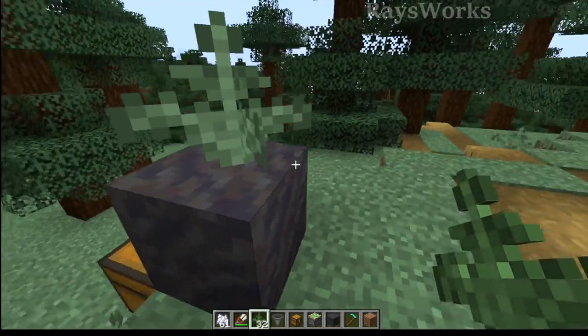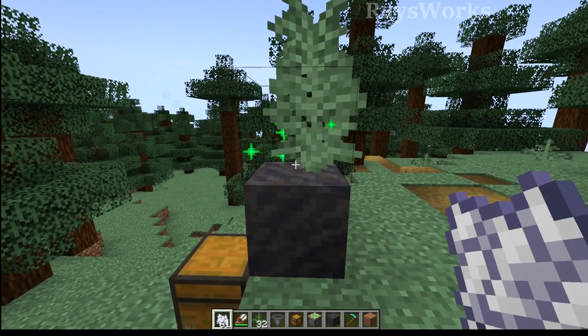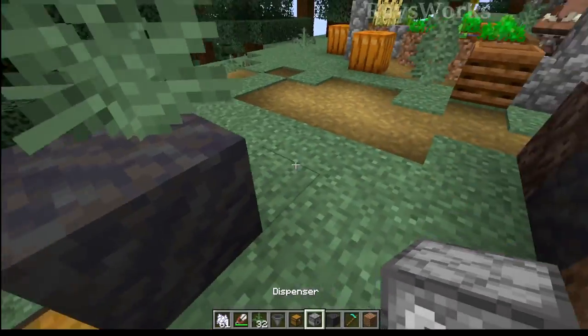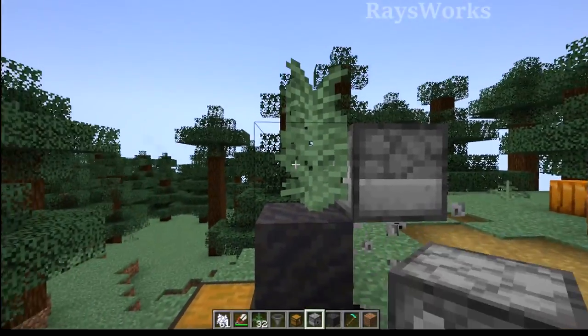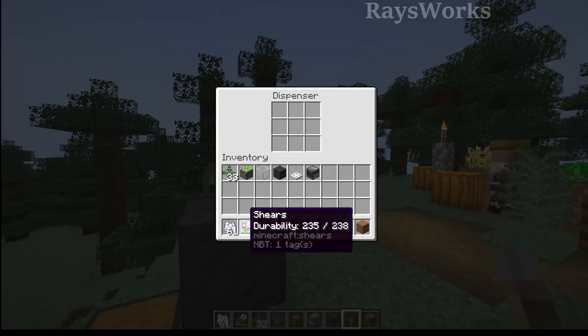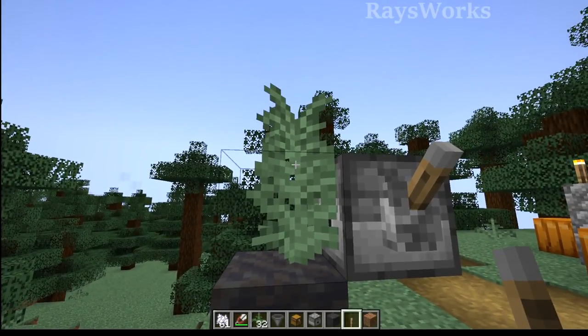Now we are ready for the next part of the farm. We don't want to be manually bone milling this as a player — we want to do this with automation. That's where we're going to have a dispenser point into where the lower fern is going to be. If we come into this dispenser, place in some bone mill, and actually power this, you can see it automatically turns into a large one.